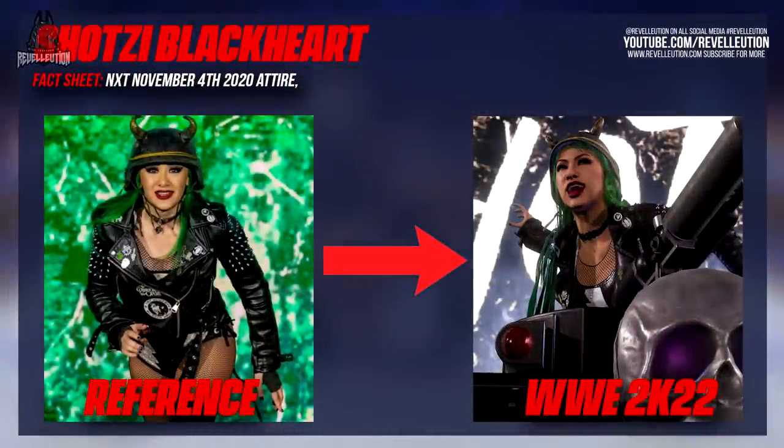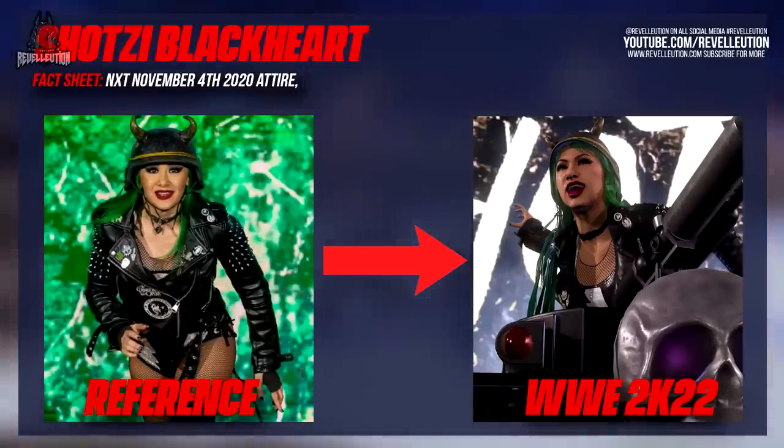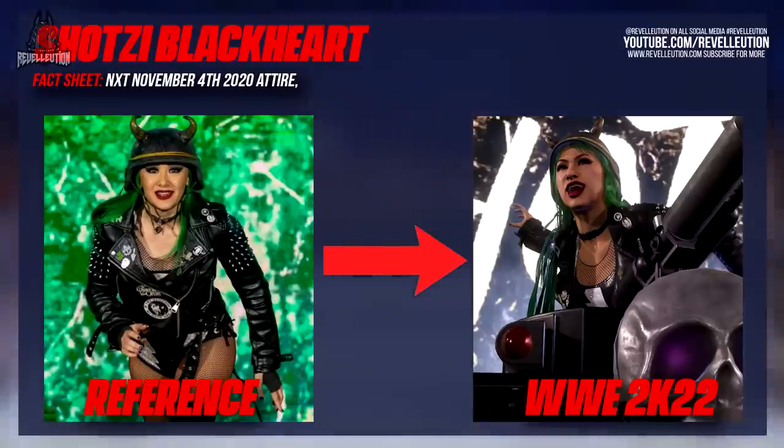Up next we have Shotzi Blackheart, who makes her WWE 2K debut with an attire from NXT November 4th 2020 along with a badass entrance. As part of her WWE 2K22 debut, Shotzi enters the ring with her fan-favourite ball pit theme. I did attempt to use a breakout animation while she was still in her tank, which unfortunately didn't work. However, once Shotzi does leave the tank you can attempt a beatdown on the SmackDown superstar. Shotzi also comes with an exclusive howl vocal tone, similar to the likes of Ember Moon and Paige in previous versions.